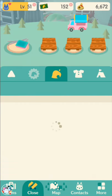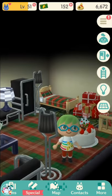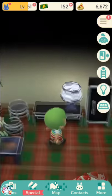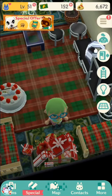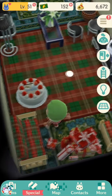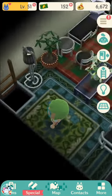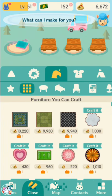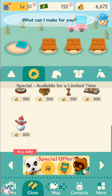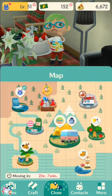You can also do the timed goals, obviously, and you can also just do regular requests. Requests have a random chance to give a small amount of candy canes. I would say maybe one-third to half of requests that I've done have dropped candy canes, between one to five each. So it's a little bit slow going as far as the 300-candy-cane items are concerned, but you get them at an okay pace. Shovel Strike Quarry is probably your fastest way other than doing the timed goals.